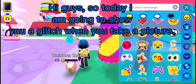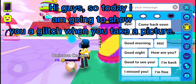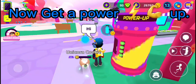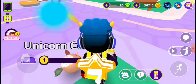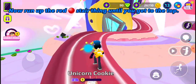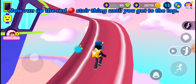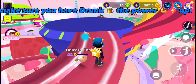Hi guys, so today I am going to show you a glitch when you take a picture. Now get a power up. Now run up the red stair thing until you get to the top. Make sure you have drunk the power up.